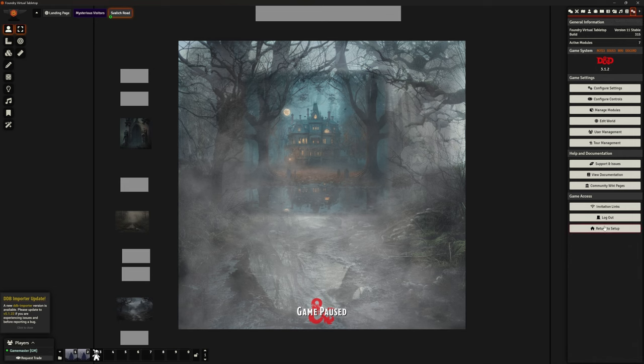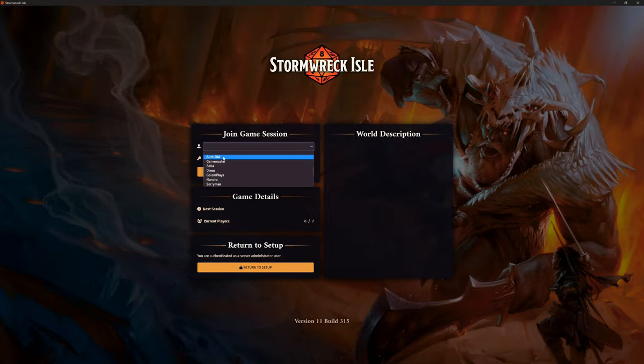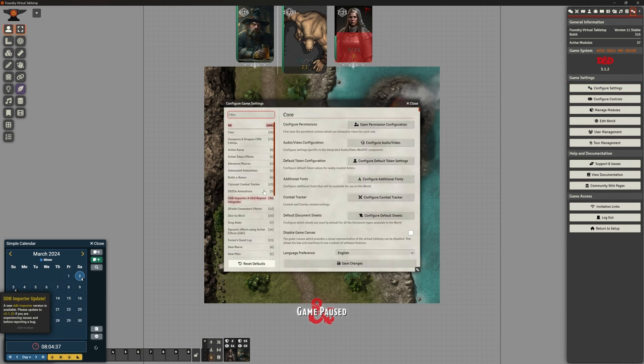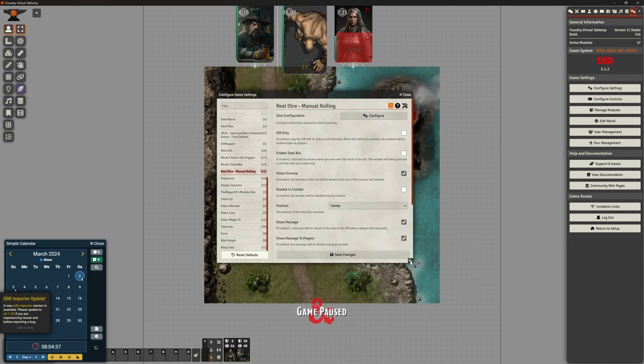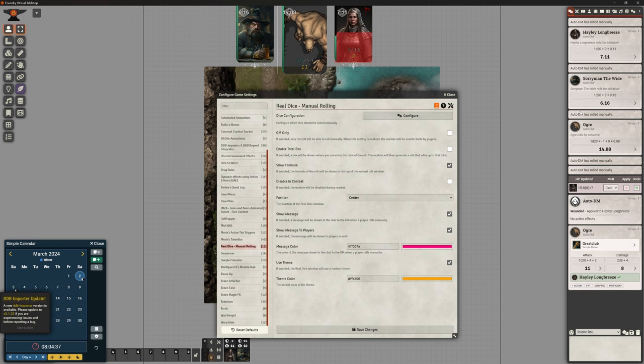Let's come back to our Stormwreck Isle for a second and have a look at a couple of the settings. Go to Configure Settings and scroll down to find Real Dice Manual Rolling. There are a few settings in here — we can change things like the theme colors, and whether it shows those messages — so where it's saying 'auto DM rolled manually.' Those messages we can turn on and off. We've also got the position — I had it center of screen, you can stick it in the chat box. Are we showing the formula it's using? Yes or no, up to you.